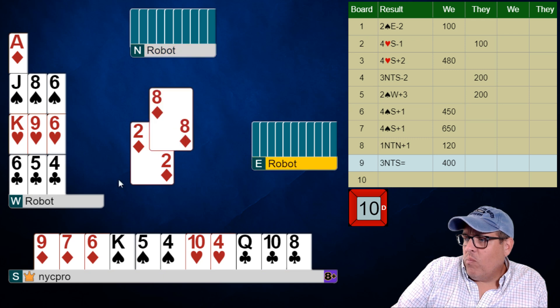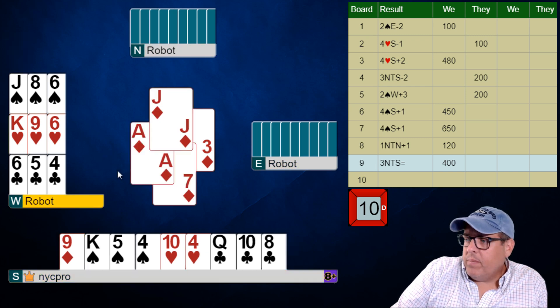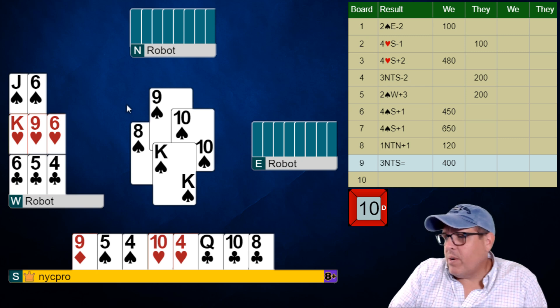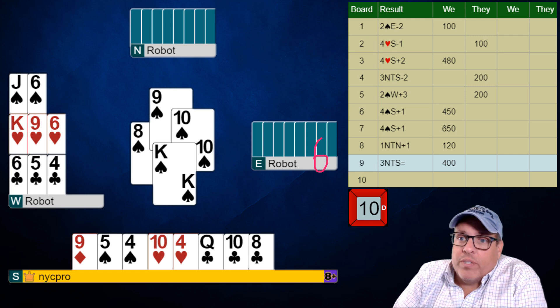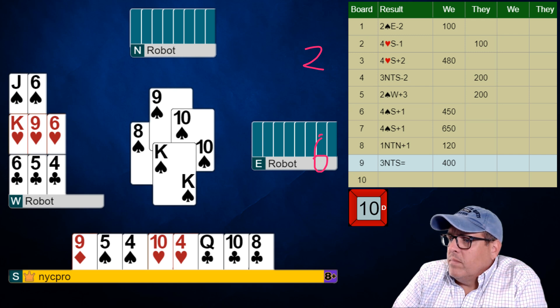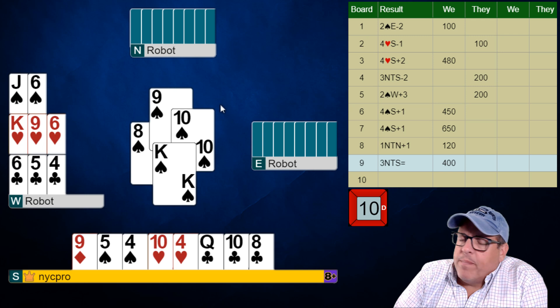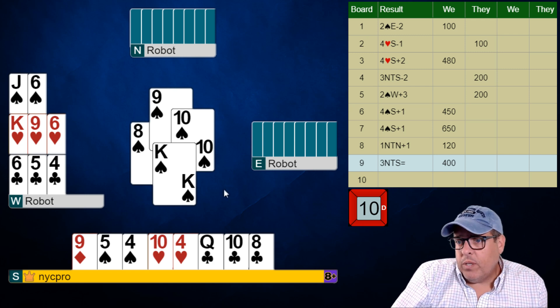Now we know we're at least getting in with a spade if declarer has one. Although how many diamonds do they have here? They only had six diamonds. It looks like they're trying to set up some tricks in that dummy — my question is where's the jack of clubs? So we know right-hand opponent here has six diamonds. They've been in three times and they have to have at least six. We also know they started with two spades. We don't want to lead a spade right now, because even if partner has the queen, it's going to go spade, low, queen, ruff — and now the king of hearts is still an entry in dummy. So we cannot let that happen.